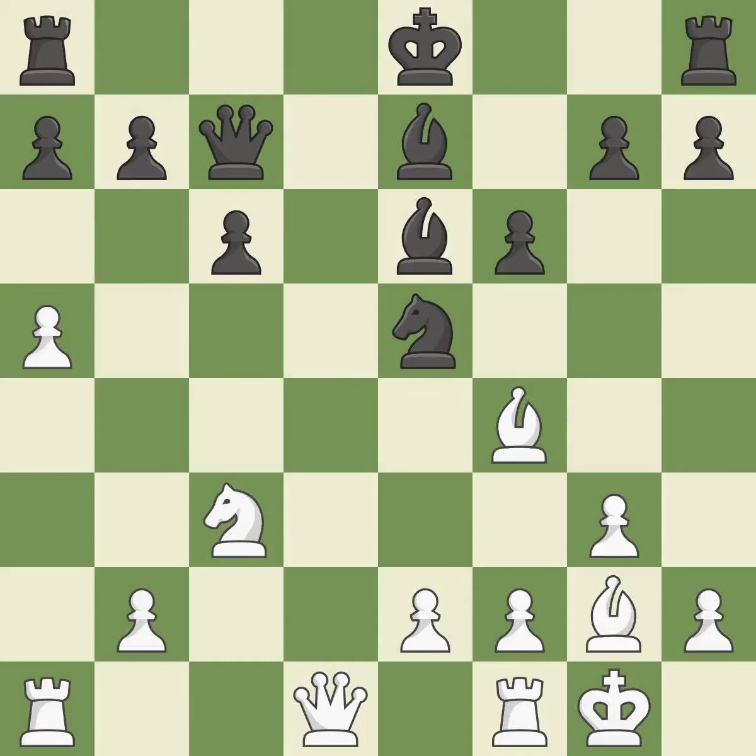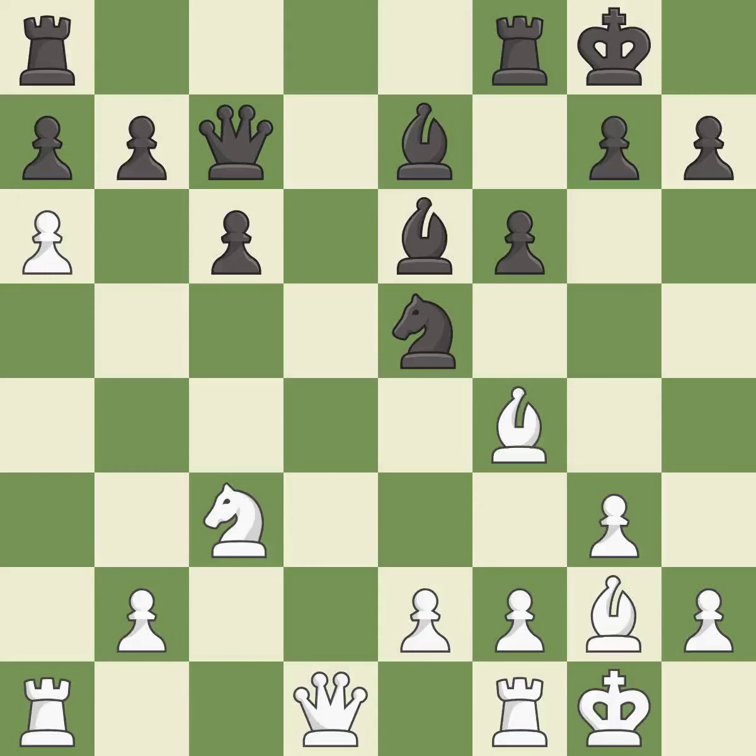This ignores an opportunity to develop a piece while also winning a tempo on a queen — it is a mistake. The rooks can see each other now, allowing them to provide mutual defense — it is best.